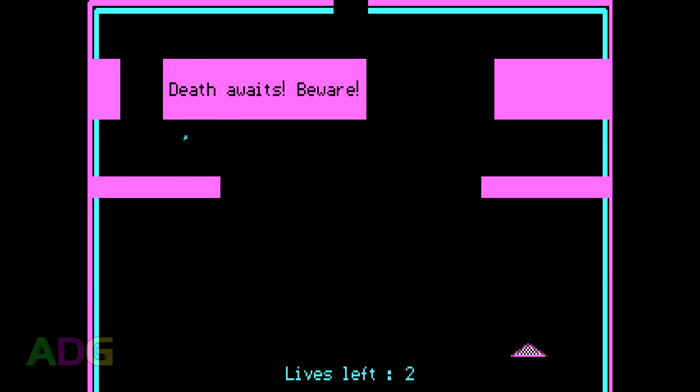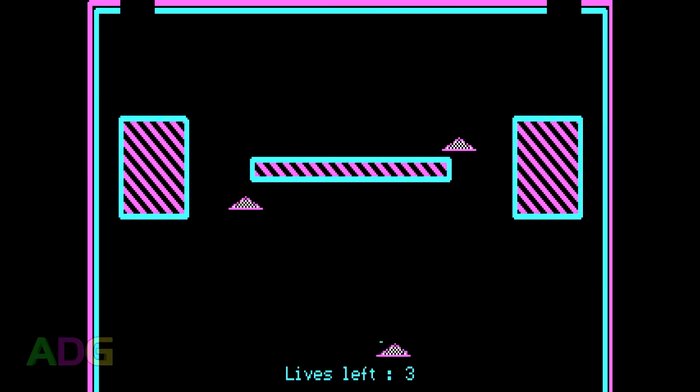But regardless, this message really doesn't carry much weight. Every level starts you with exactly three lives. If you run out of lives, you're asked if you wish to continue. But regardless of if you say yes or no, you're kicked back to the title screen. The trick being that if you say yes and start a new game, you start on the level that you were last on. Levels 9 and 10 also have additional paddles on them which you cannot control. But other than that, nothing much noteworthy happens.